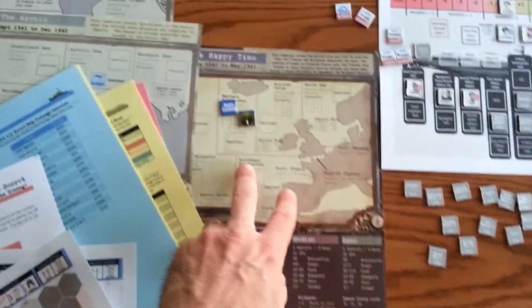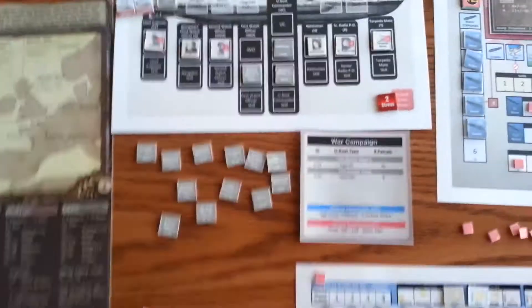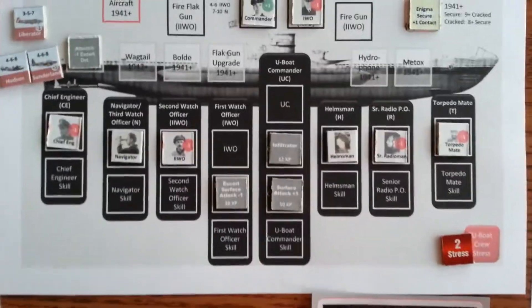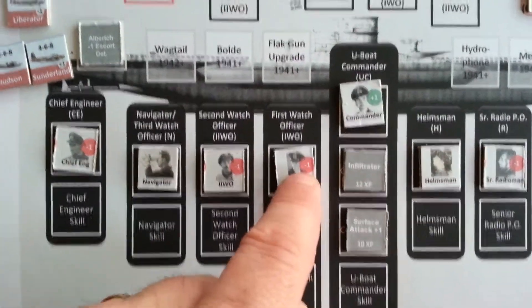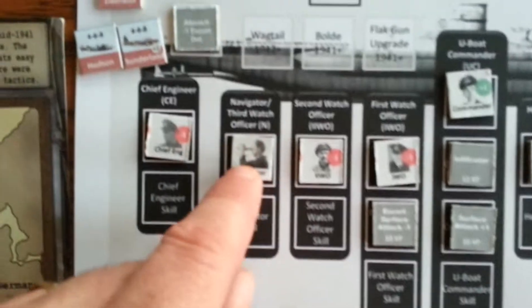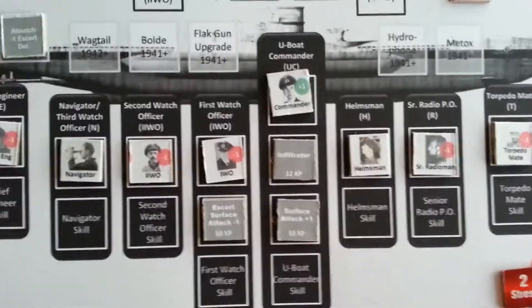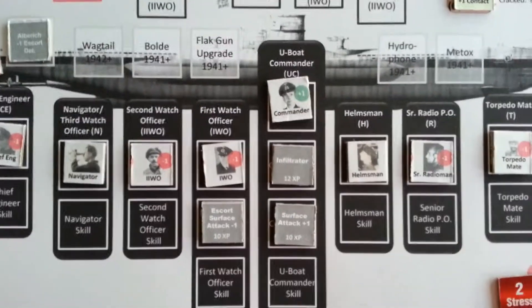This is just a standard setup where you would have a U-Boat executing a campaign, in the Happy Time. This is the U-Boat Crew Status, so the U-Boat has a set of eight crew members that are part of the crew, and those crew members can have different experience levels. For example, minus one is trained, minus two would be a green crew member. Then you could have experienced — plus one would be a veteran, and plus two would be an ace crew member.